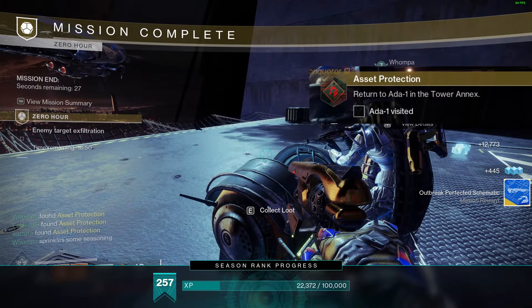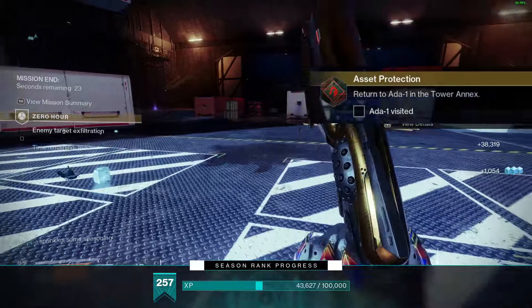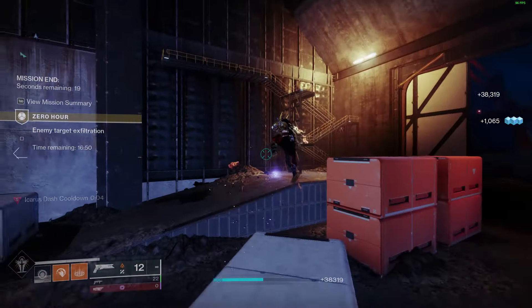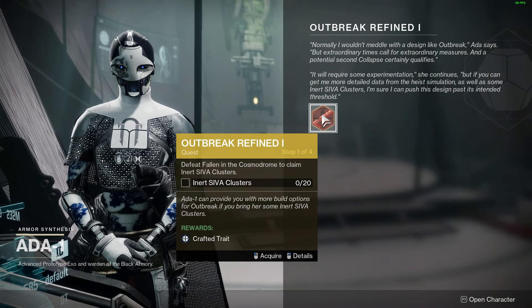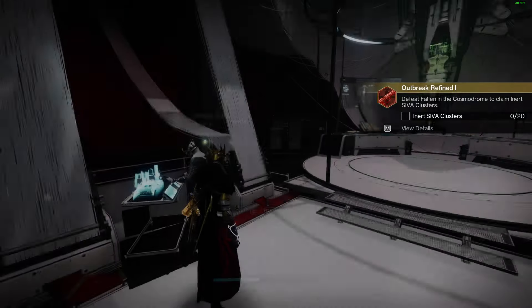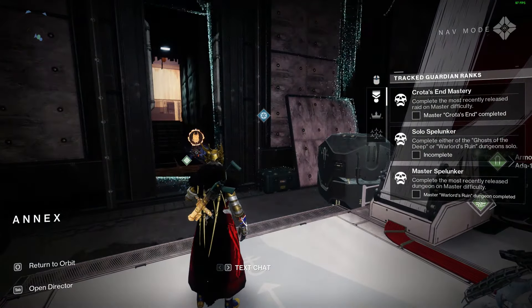That will start the new quest line. In typical fashion the new quest line will be some kind of activity before you actually get to going into legend. In this case it is the SIVA Collection — basically you just have to kill some things with the Outbreak Perfected in order to start accumulating progress.